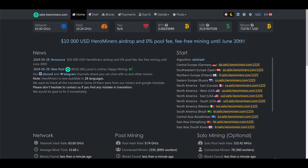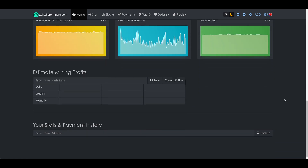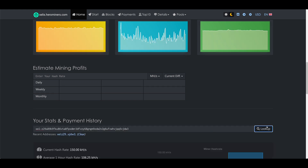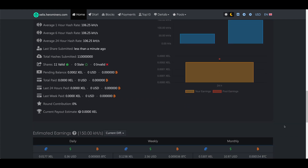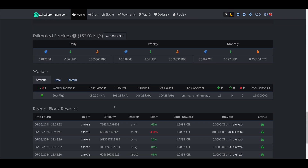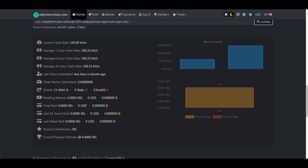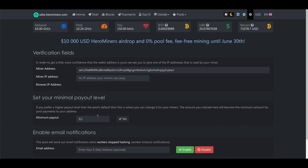To track your mining earnings, go back to celes.herominers.com and make sure you're on the home tab in the top menu. Scroll down and paste your wallet address in the field labeled your stats and payment history, then hit look up. You'll be presented with all your mining statistics and should be able to see all your mining rigs, your earnings, and payouts. You can also click on the settings button in the top menu to change your minimum payout threshold, which is a good way to make sure your payments are less frequent — for example if you're mining directly to an exchange wallet.